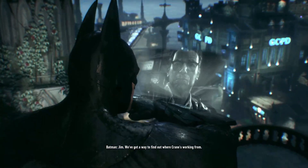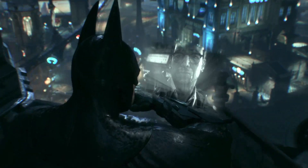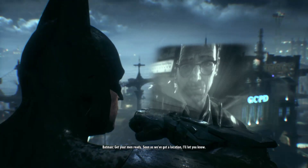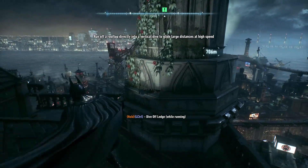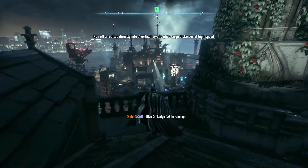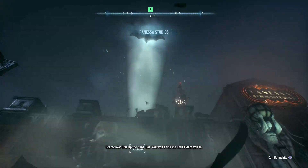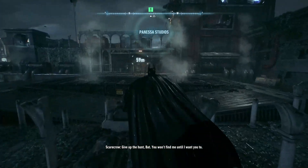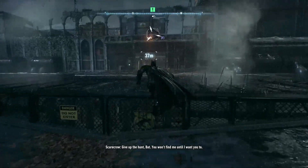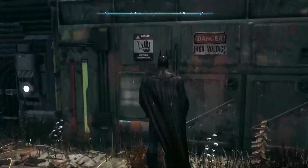Jim, we've got a way to find out where Crane's working from. Thank god — what can I do? Get your men ready; as soon as we've got a location I'll let you know. All right, now we're gonna head over there. Give up — you won't fight me until I want you to. So basically you're telling me you're gonna hide like a coward. Nice to know.